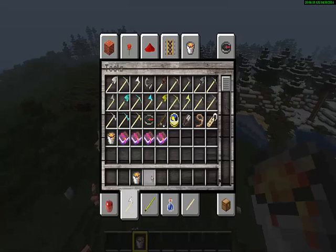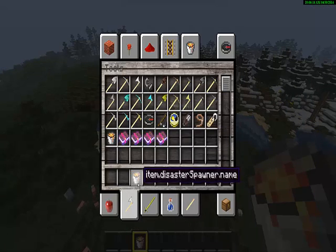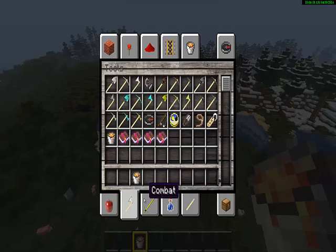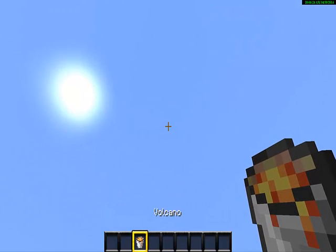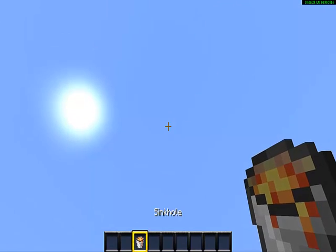So basically, as you can see, you got a new item. Pretty much the same as a lava bucket, but it's actually called item.disaster.spawner.name. So just call it Disaster Spawner. Basically, what do you do? You have to look in the sky and then choose between volcano, meteorite, earthquake, and sinkhole.